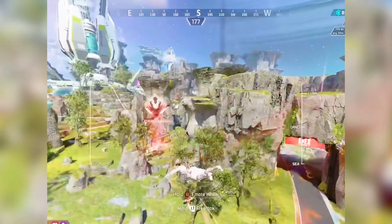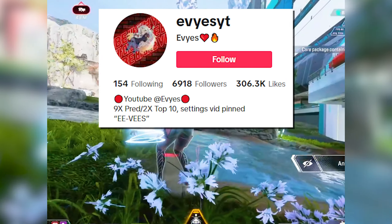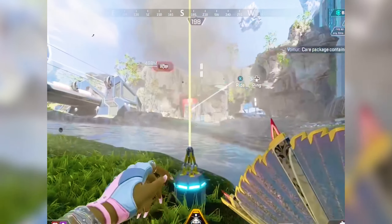Hopefully the devs are able to fix this soon, but in the meantime, I saw how to do this from Eevees. What you need to do is have an evac tower — call it in and go up it.